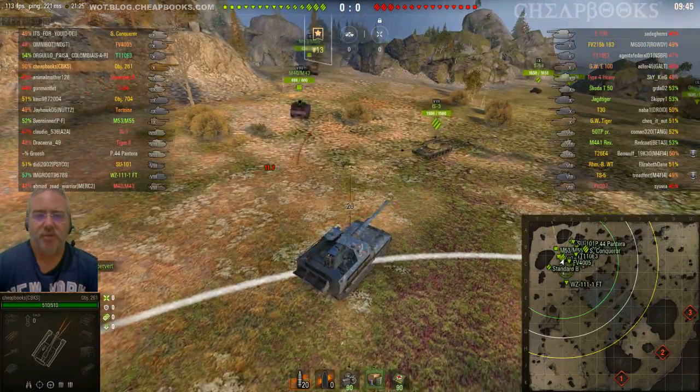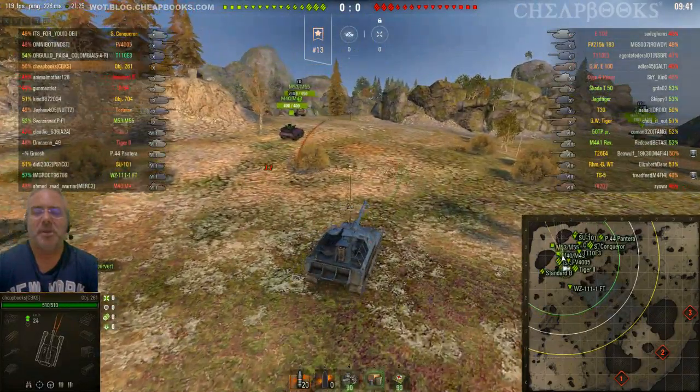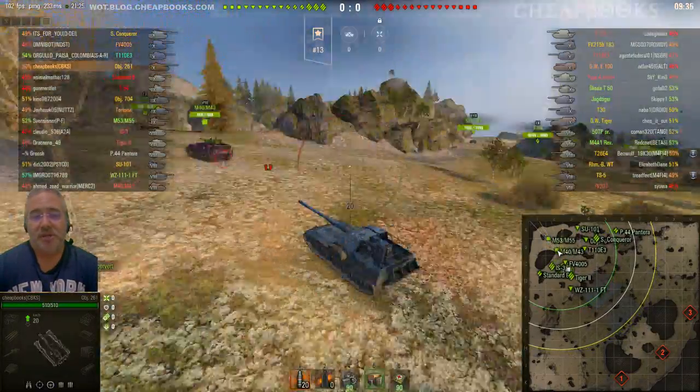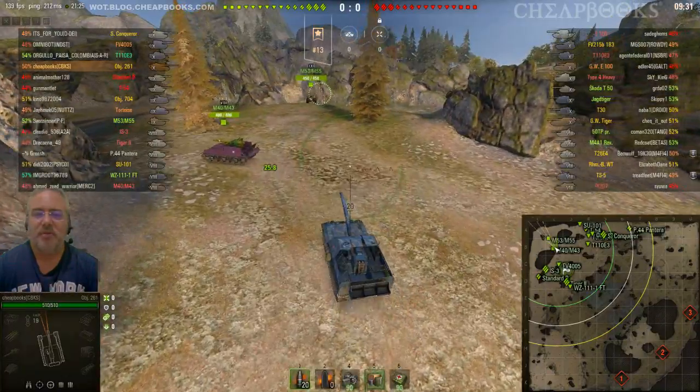This is the Object 261, a Russian Tier 10 SPG. The map is Karelia in the Assault Defend mode. And if you watch my videos, you know what I'm going to say next — this is my favorite game mode on this map. I love playing Defending on Karelia.